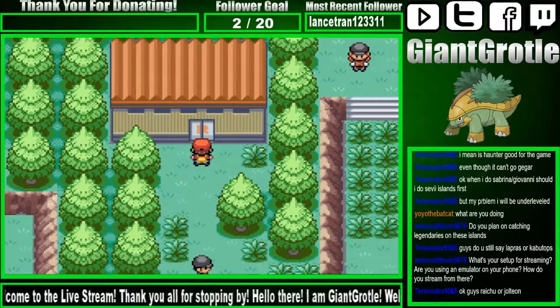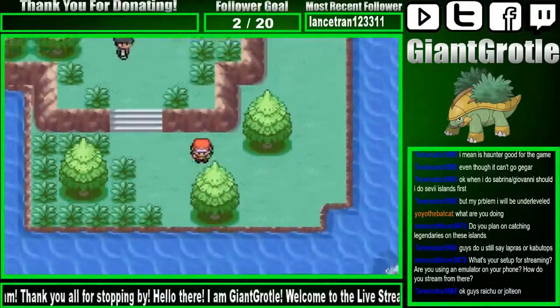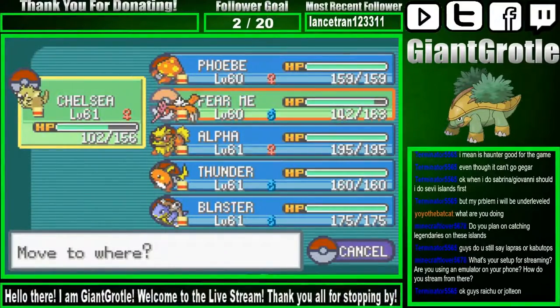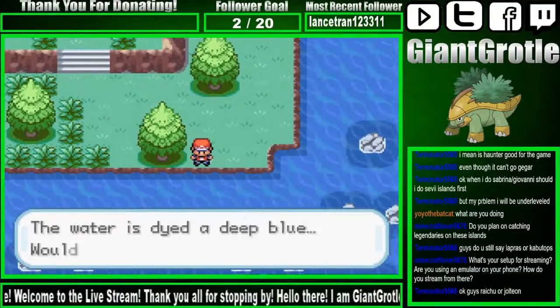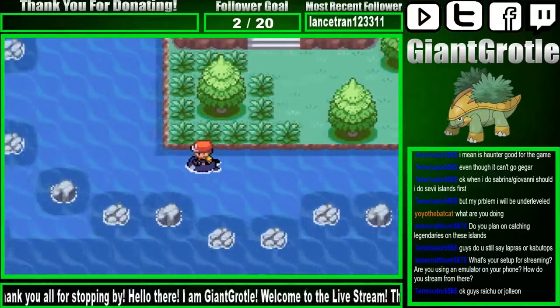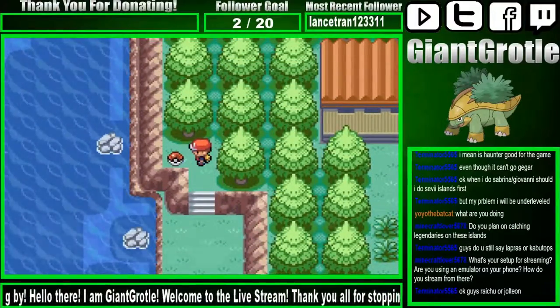Other passwords are needed to open the door, so we don't have the full password yet. Did my Chelsea level up? Yeah, it did. Let's put her up front then. There we go. And here's an item — I think it's a PP Up. Yeah, that's right. Nice.